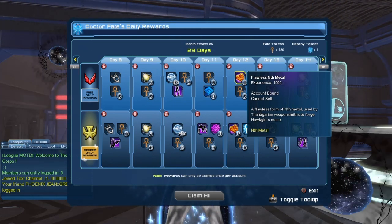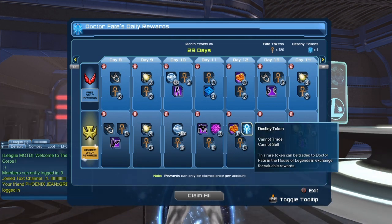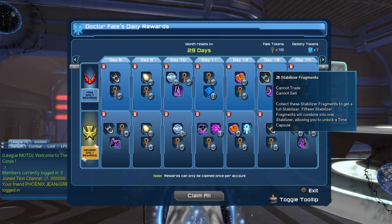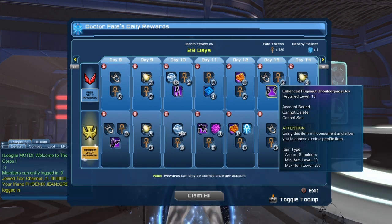On day 12 it's 3 flawless end metal, 5 fate tokens, and for legendary players 12 end metal, 1 destiny token, and 15 fate tokens. On day 13 it's 26 stabilizer fragments — quite an increase — and 5 fate tokens, plus the Enhanced Fujinaut shoulder box.